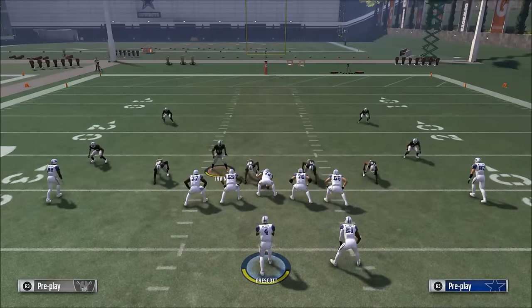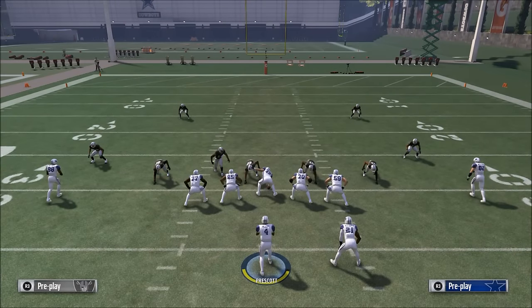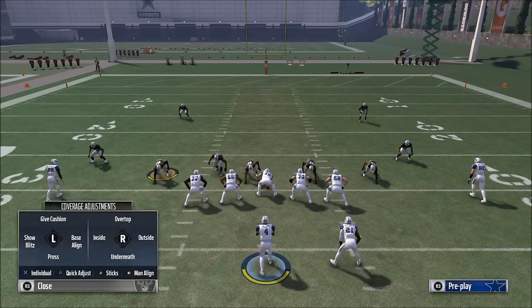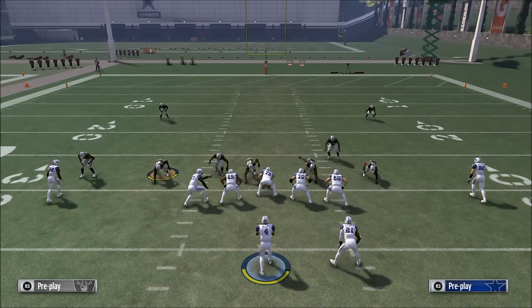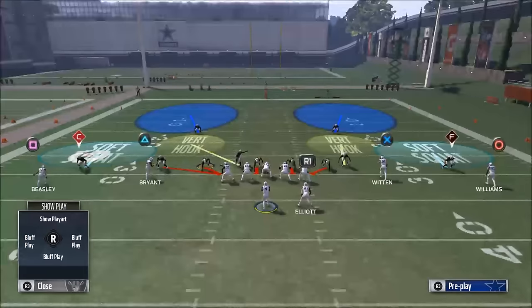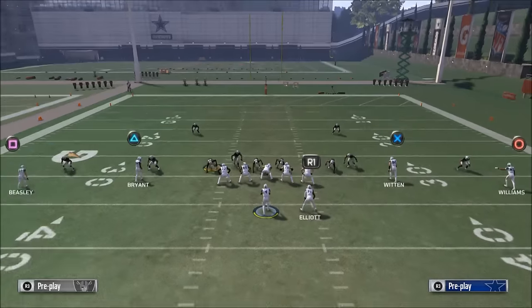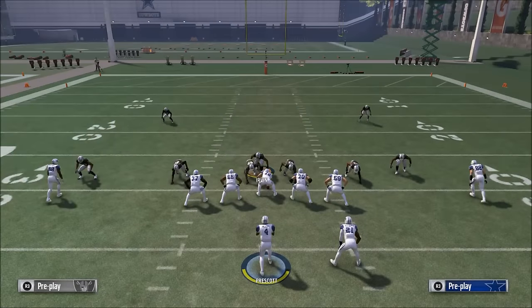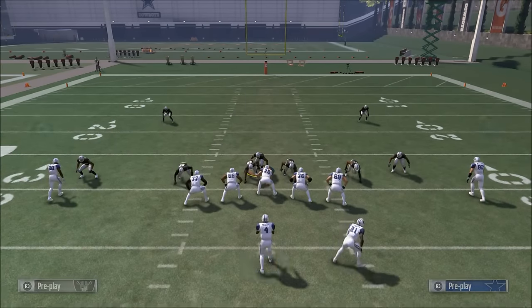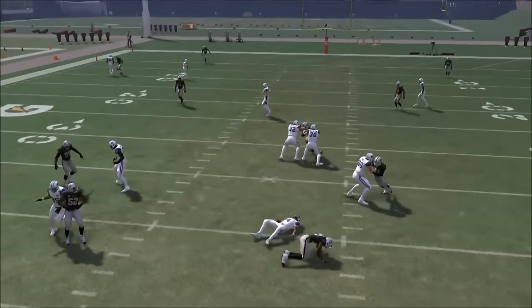Here's the blitz. Basically what you want to do is put good pass rushers on the blitzing side — we're going to blitz from the left here. You want to base align, you want to press, you want to shift your linebackers to the right — it's going to give you a balanced look. Pinch your line, and then crash your line to the left side. That's pretty much it. I like to pass commit just so it comes in if they run play action, and you'll see we should get some pressure off that left edge. It's just a basic overload principle.